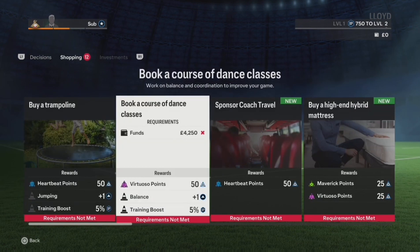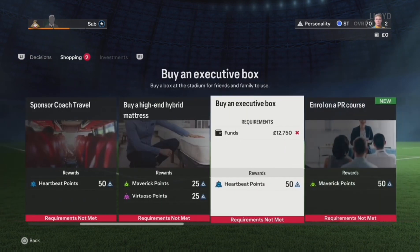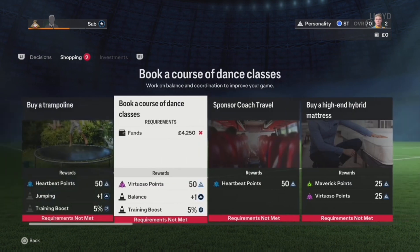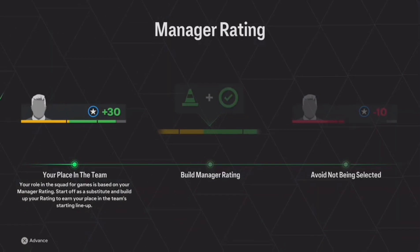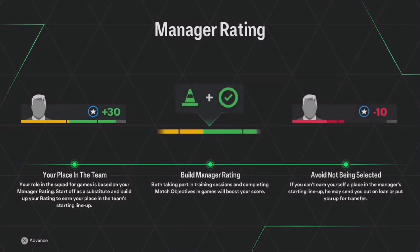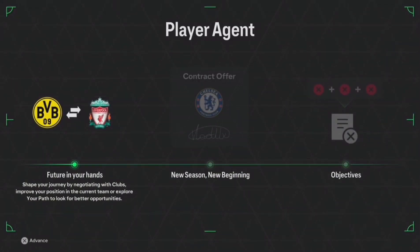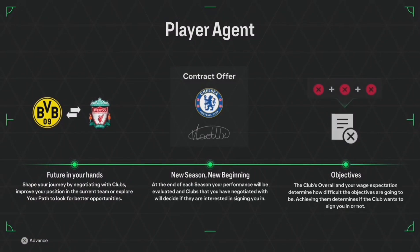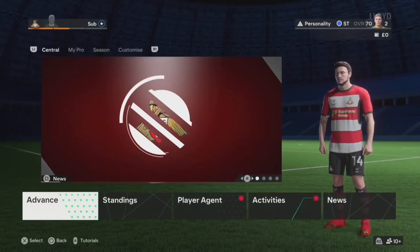Let's have a look at some new things in EA FC 24. You can buy a trampoline, you can get your own swimming pool - there are all sorts of new things here. You have your manager rating, your player agent where you can talk to and ask to move to a different club, and contracts showing your current wage.